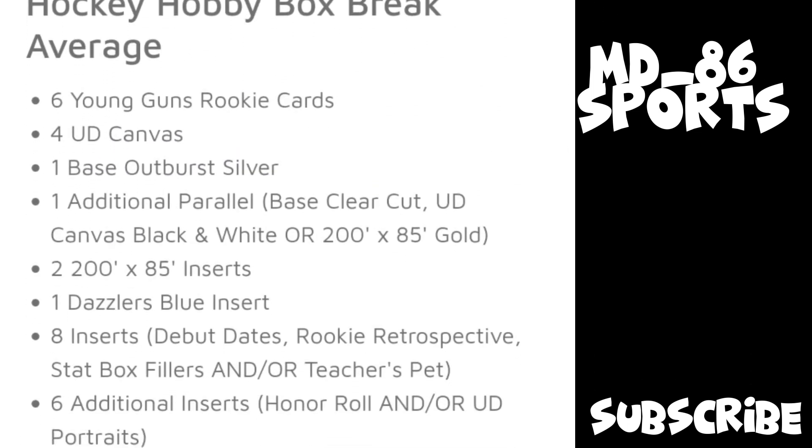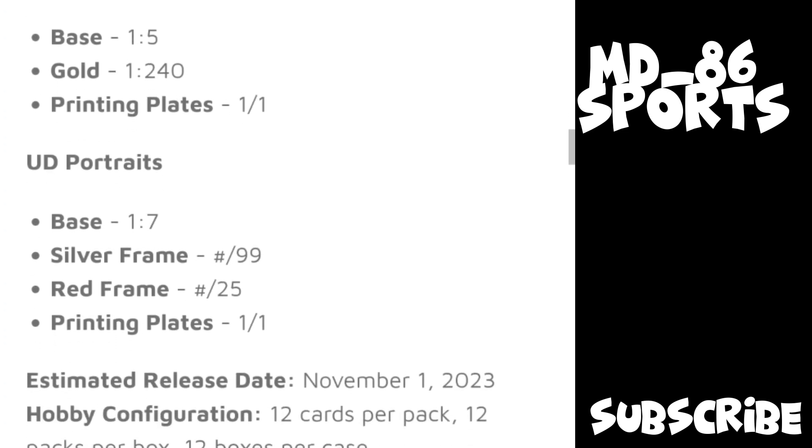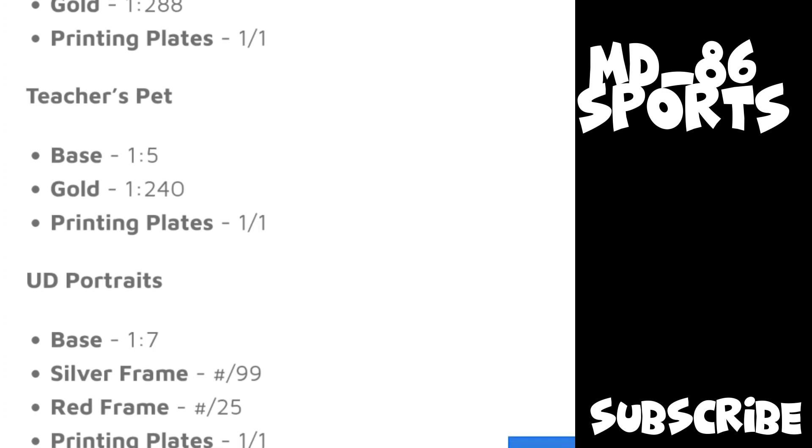In every box you're supposed to get: six Young Guns, four Canvas, one Outburst Silver, one 200 by 85 — that's 14 so far — one Dazzler, one wild card for 16, six inserts bringing it to 22, six more inserts including Special Edition, Star Surge, and Star Zone bringing it to 28, and then eight more from Debut Dates, Rookie Retrospective, Stat Fillers, and Teacher's Pet — totaling 36 inserts. It's set to release November 1st.